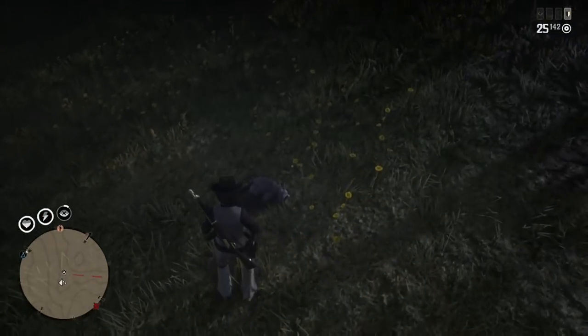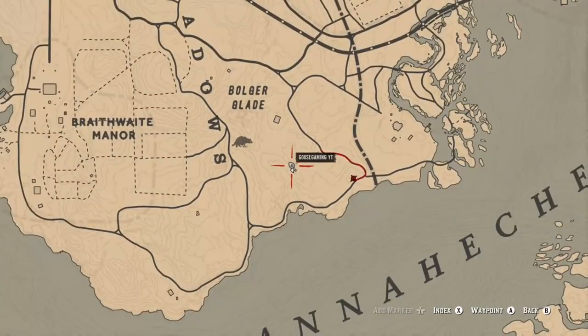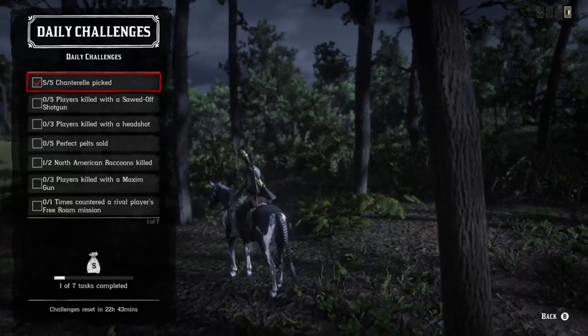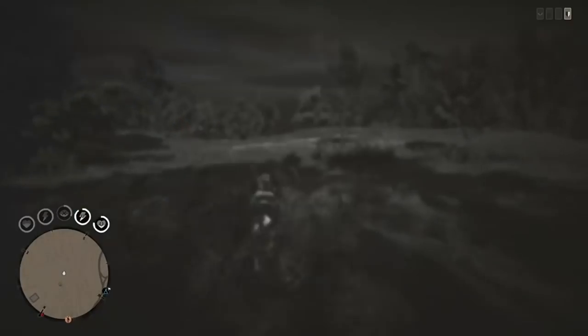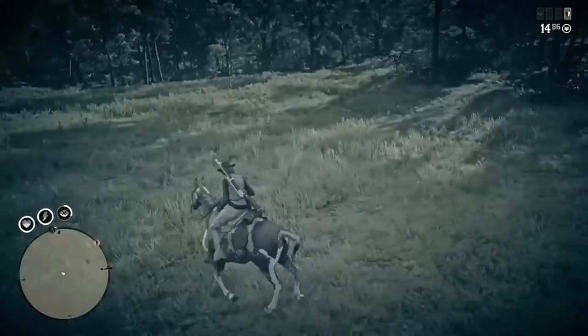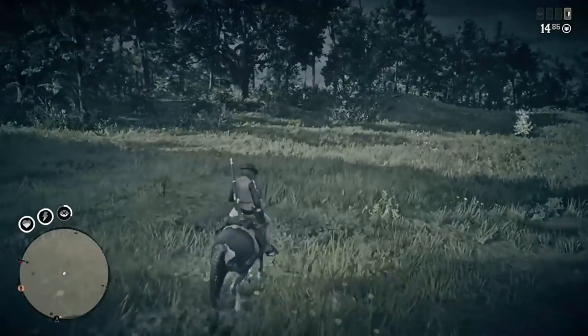Raccoons will spawn in this area pretty frequently, and you'll see on the map there's an icon for raccoons down here. So if you want to come down and get this done easily, you can get your chanterelle and then kill your raccoons in the same spot. It doesn't really matter what quality — you just need to kill two of them.